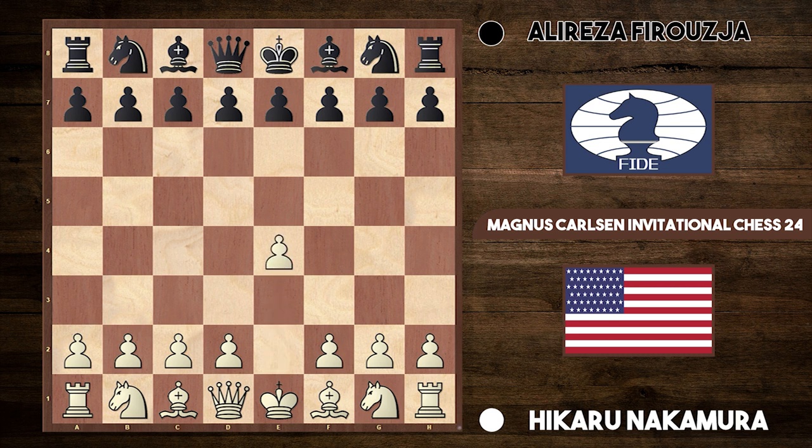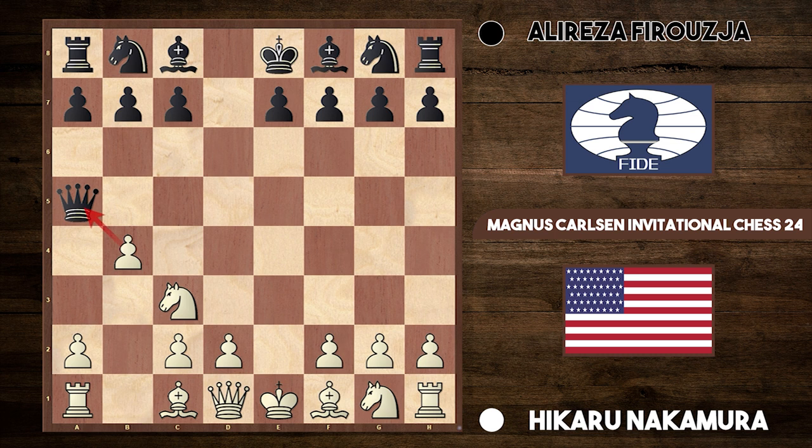Nakamura began with e4. Black played d5. There was takes and takes and knight to c3, hitting the queen, and the queen went to a5. Now this is all standard stuff from the Scandinavian opening. But now Nakamura hit with a very unusual move — it's not something he made up, but it's very unusual to play at top level. He played b4.